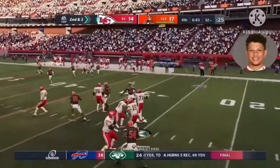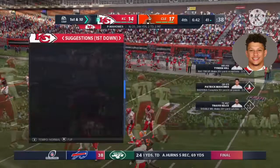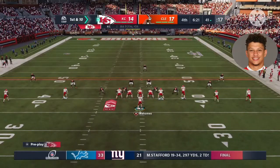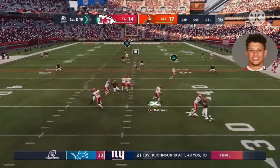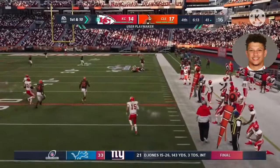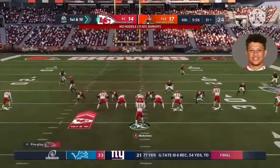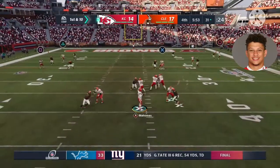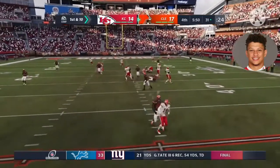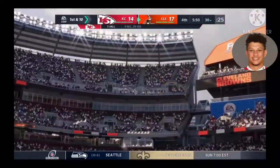Throwing again on second down, Mahomes — complete to tight end Kelsey, out of bounds after getting across the 40, a gain of nine yards, first down Chiefs. Mahomes on first down, flushed to his right, gets it to Hill — takes this one down almost all the way to the 30, 28 yards on the catch and run. Mahomes to throw once more — and Mahomes misfires again, it's intercepted, picked up by Andrew Sandejo, returned to the 30-yard line.